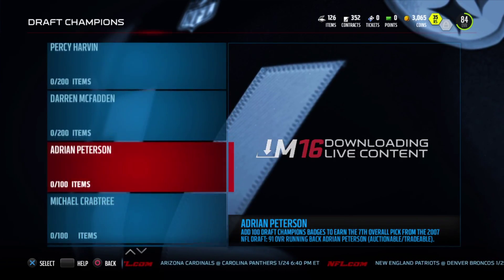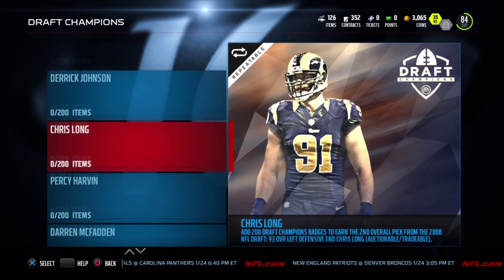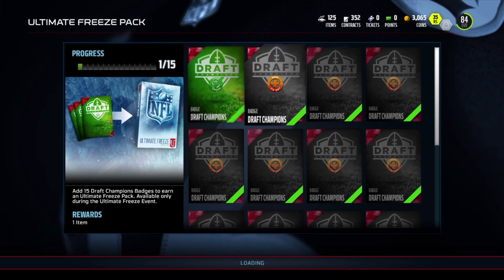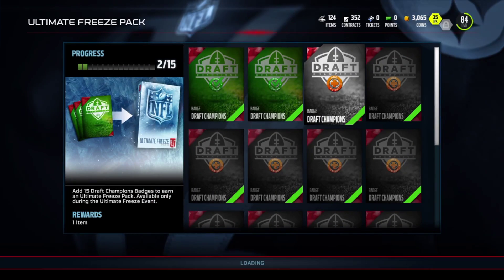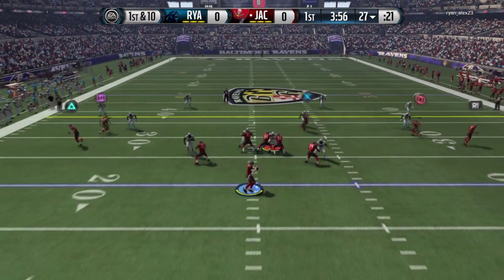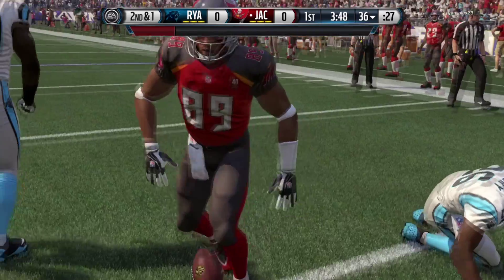I'm trying to look at any other sets I can complete. I'm only done seven out of a hundred for Patrick Peterson — 100 items, and I know it's not going to be easy. It's going to be elite badges and elite players, the works. The next realistic set I looked at was the Ultimate Freeze pack, which just requires Draft Champions badges to throw in, so that might be the next set I complete. I'll have that video up whenever we finish it.